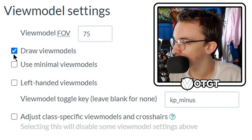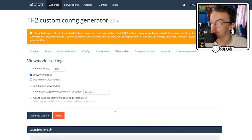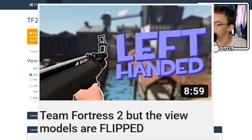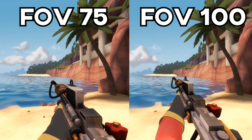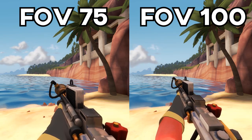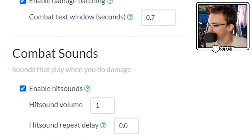View models — I don't want minimum view models. I want that set to 100. You can have left-handed view models too, I did a video with that as well. I set my view model FFA to 100. It pulls it right out but it makes the screen feel less cramped. Damage indicators — yep. And then custom commands.